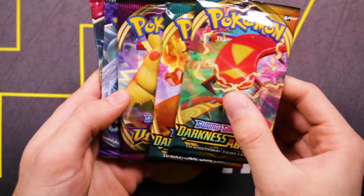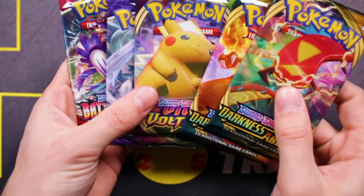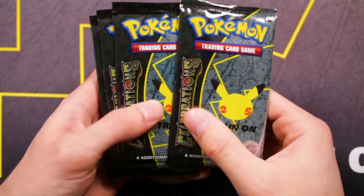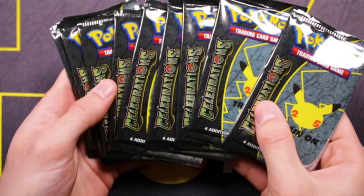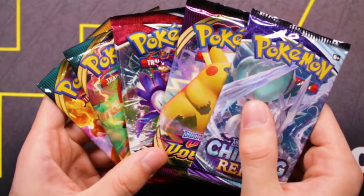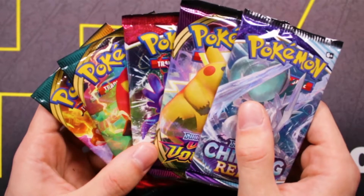In these Elite Trainer boxes, you get five additional packs. We have one Battle Styles, two Darkness Ablaze, a Vivid Voltage, and a Chilling Reign. And then of course, you get your 10 Pokemon Celebrations 25th Anniversary packs, which have four cards each in them. We're actually going to be starting out by opening these four sets, and then we'll move into the Celebrations after.